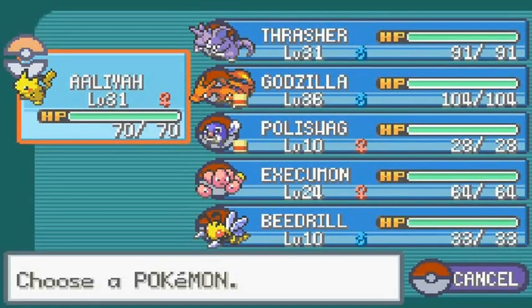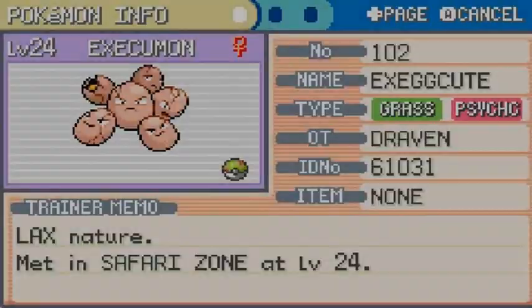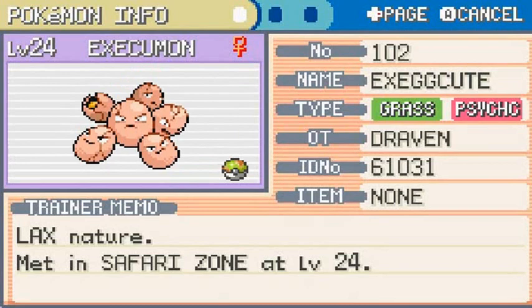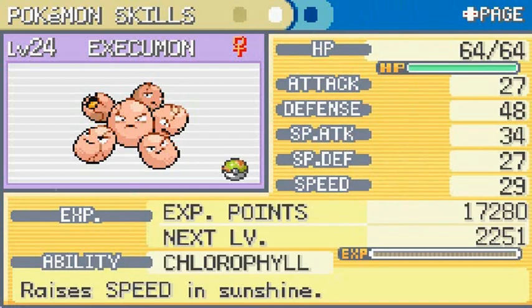Exeggcute, or Execumon! I was actually watching Digimon and I was like, how cool would it be if I called one of my Pokemon a Digimon name? So say hello to Execumon! It goes both ways — Executor, Exeggcute, Execumon. Pretty cool. Pokemon has a Lax nature, level 24. It is both Grass and Psychic, and it has the Chlorophyll ability which raises its speed in sunshine.